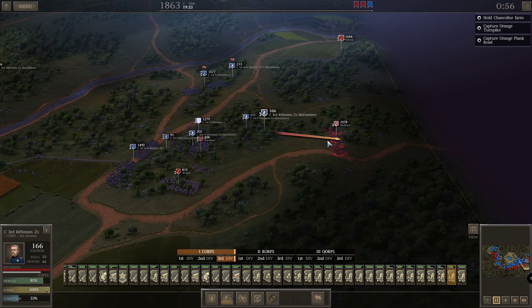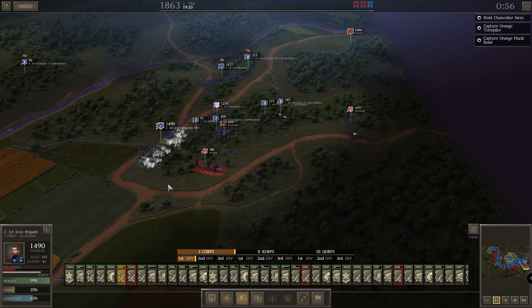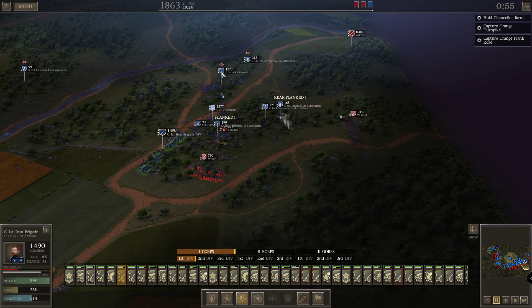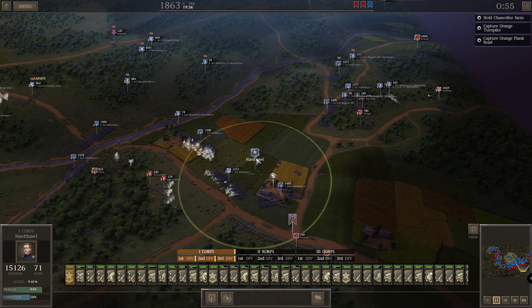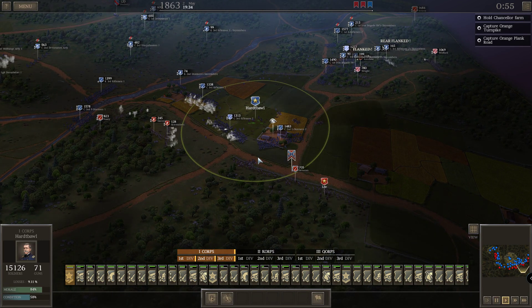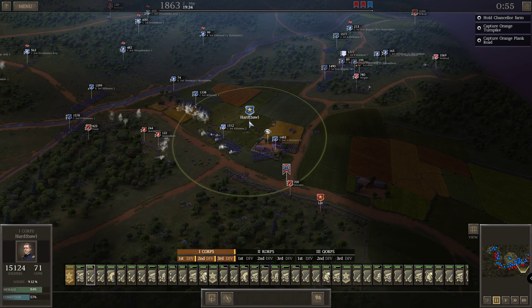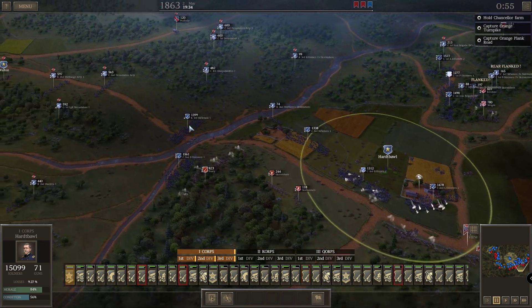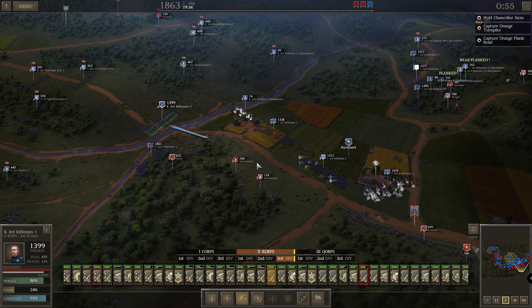You guys keep shooting at them. The Iron Brigade — come on, charge! You guys are riflemen but you cannot charge them. You are exhausted. And then you guys also go over the river now — go there, forward.